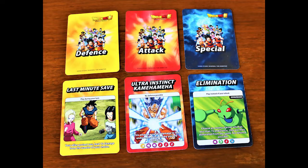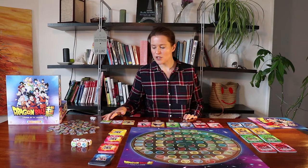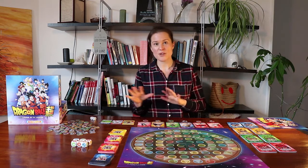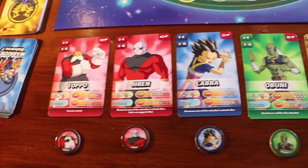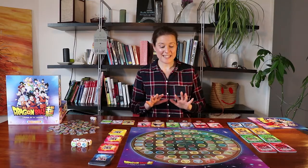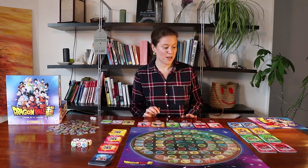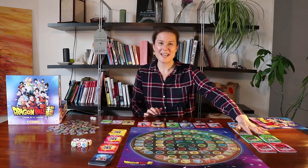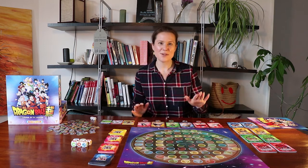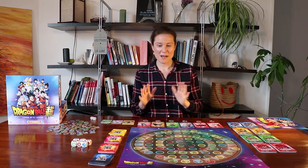Each player is going to start with one defense, one attack, and one special card — I've got mine right here. Then we're going to take it in turns to select our warriors; we're each going to have six. Once we have selected our team and we have our cards and tokens, we're going to put the remaining warriors of the universe into one big deck, which we'll shuffle and put to the side — that'll be used for battles later on.